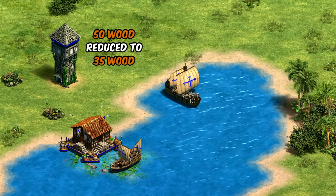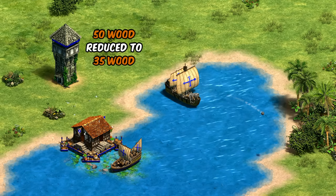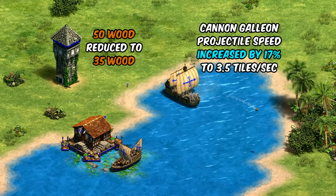Combined with the extra armor, they're also going to hold up better against melee units in general. Given heavy scorpions are the least popular of the four major siege units, anything to help them out sounds good. The next change is to watchtowers, dropping their wood cost from 50 to 35. Remember, at one point this was 25 wood, so we're not in unprecedented territory.